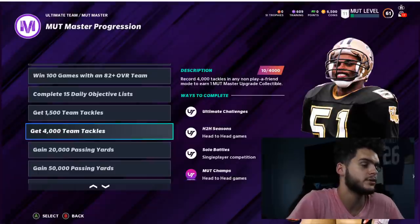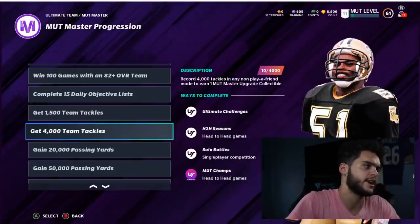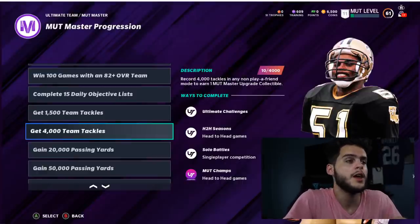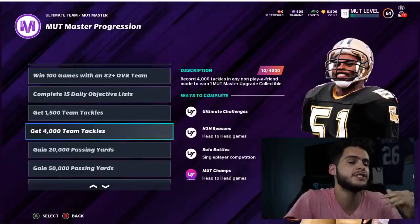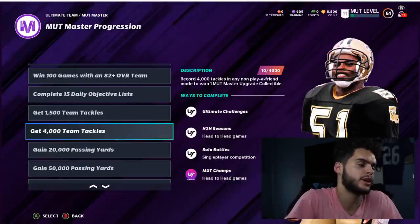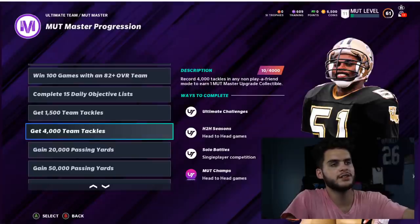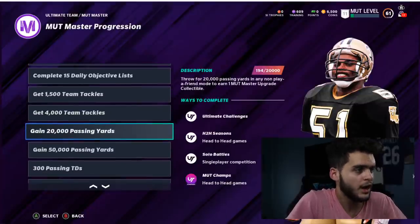For the tackle objective, it says team tackles — it doesn't specify user tackles, so your team will likely get these naturally. To speed things up, go into defensive solo challenges on easy. Don't hit-stick because they'll fumble and the solo ends early. Run a man-cover-three-deep or similar so you let them keep passing in front of you and rack up tackles. You can get five to ten tackles per solo. My advice: don't specifically grind tackles right now — play the game and come back to check what you're short on.